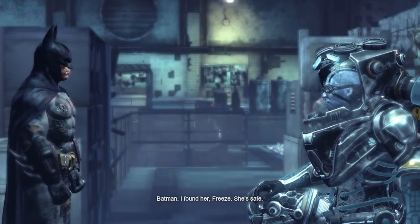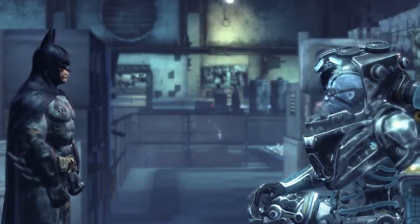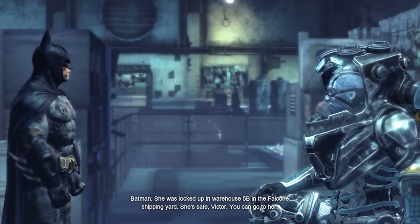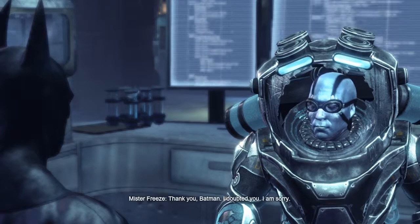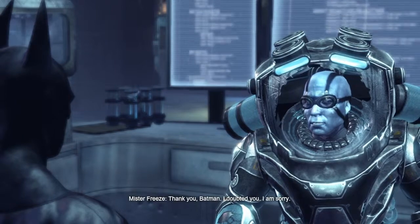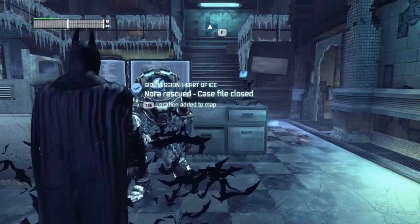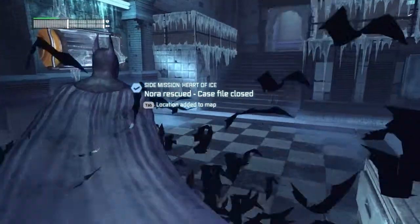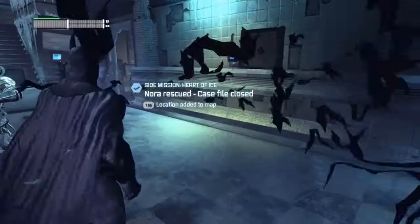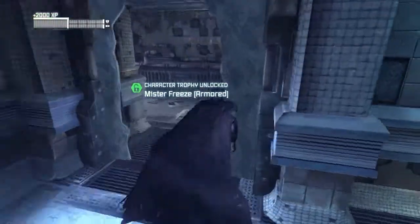[Batman:] 'She's safe. She was locked up in warehouse 5B in the Falcone shipping yard. She's safe, Victor. You can go to her.' [Mr. Freeze:] 'Nora. Where is she?' — 'Thank you, Batman. I doubted you. I am sorry.' So that will be it for this side quest. I hope you guys enjoyed it or found it useful. I will see you in the next side mission soon. I'm out.